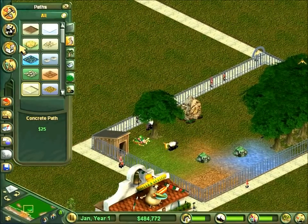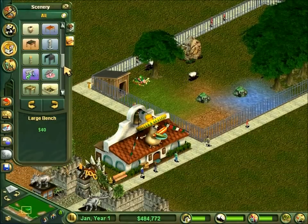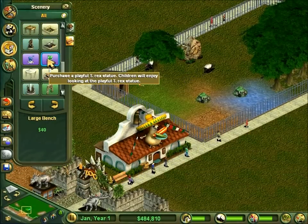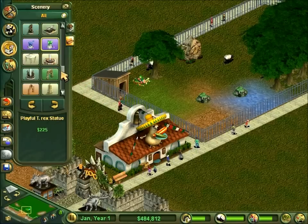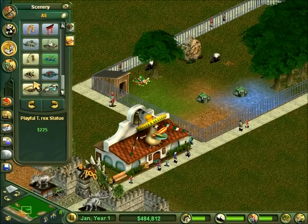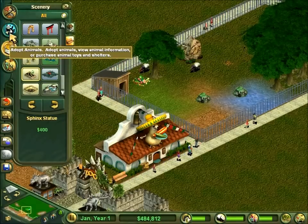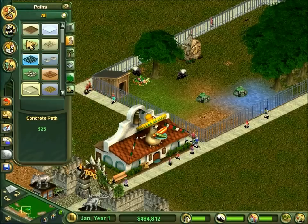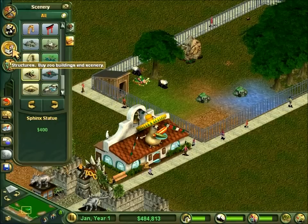What else do I need? Playful T-Rex statue - I haven't actually got any dinosaurs at the moment so I'll leave that. It's a Sphinx. Oh yeah, cause you obviously won't want those in your zoo. I don't think I actually need anything else at the moment.